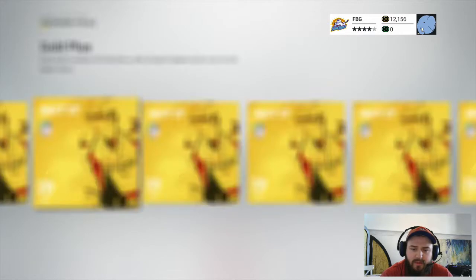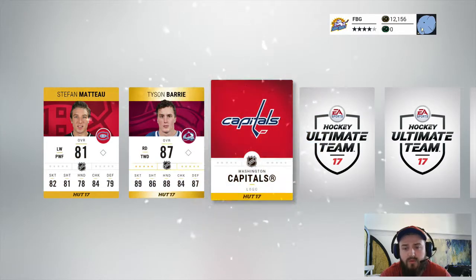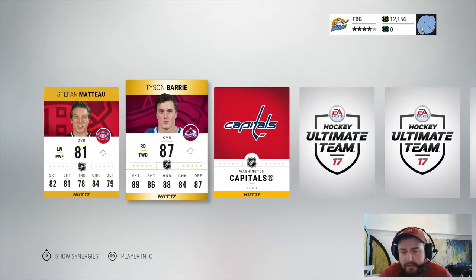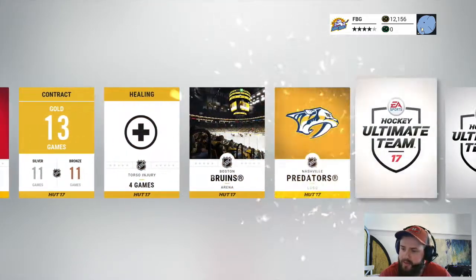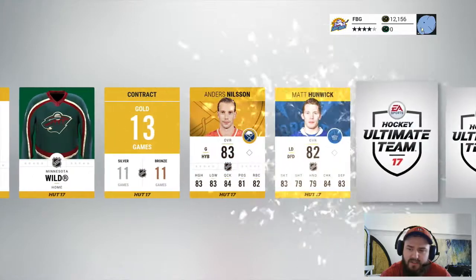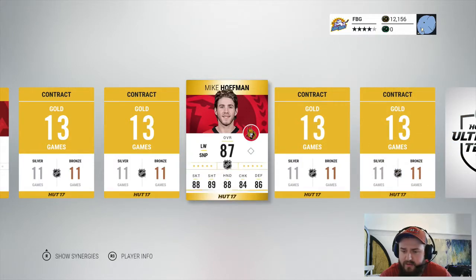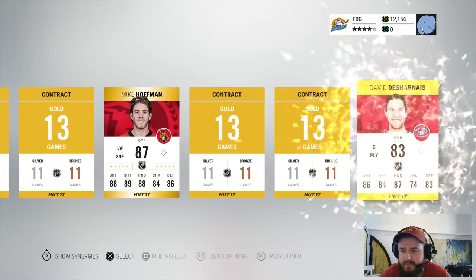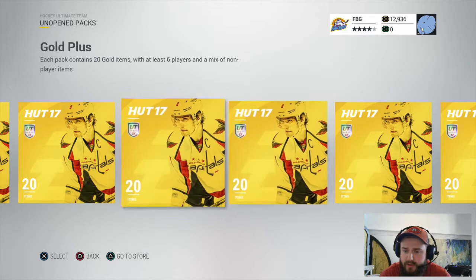Here we go for our second pack — we're gonna watch the animation this time and go through one by one. Oh, Tyson Barry! I think I could use him on my team — a top-four defenseman. I'll try him out, he's gonna fit well in the squad. I don't want to get too excited, it's just an 87 and we know how cheap 87s are this year. Another 87 — that's two packs in a row. Not too bad overall.